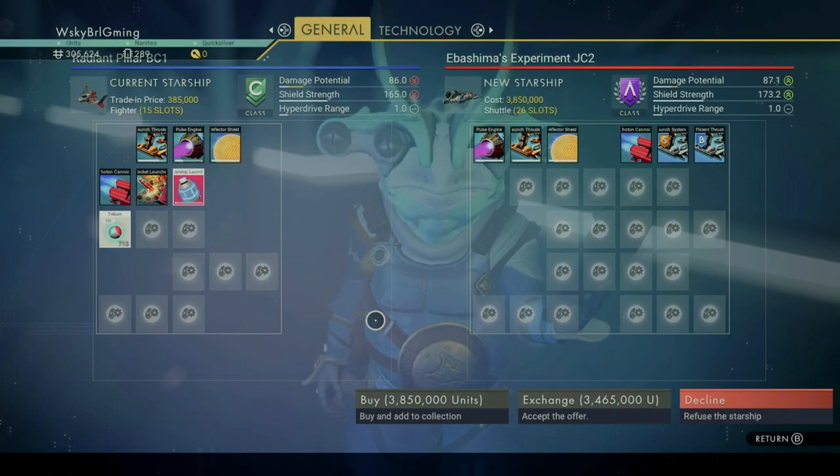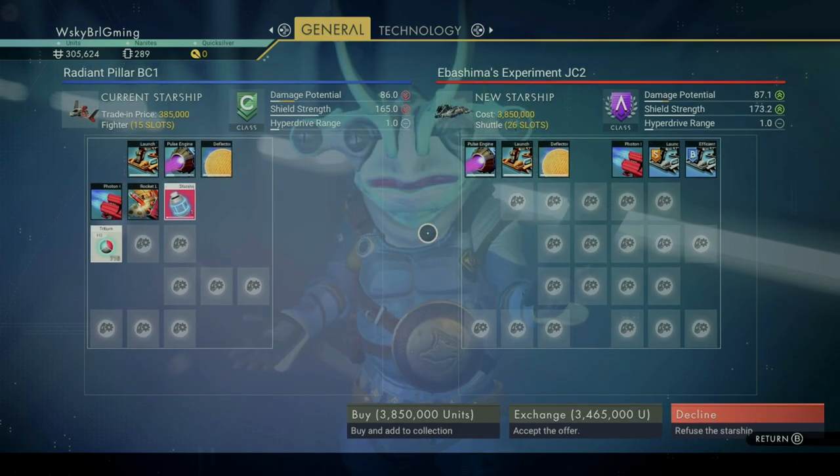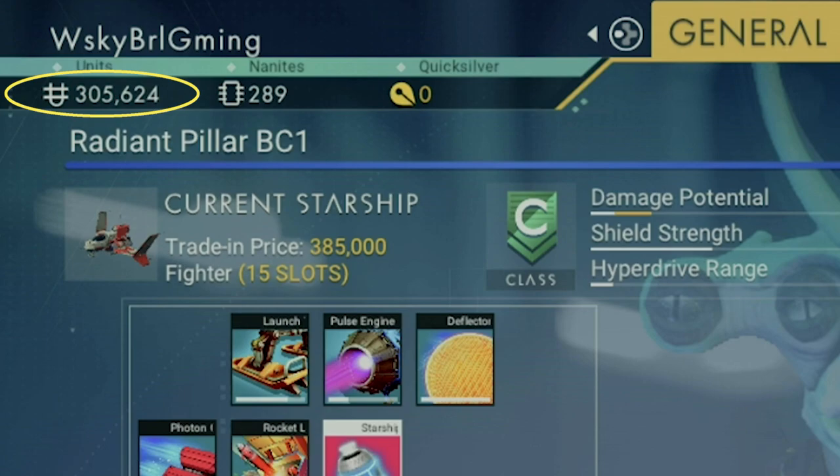So speaking of units and spending, let's take a look at the various currencies in the game. If you go into your menu screen, you can see that we have a few different currencies. Units are used to purchase ships and supplies from trade terminals and NPC pilots. Nanites are used for upgrading everything in the game such as modules, which provide a boost to your multi-tool, exosuit, exocraft, as well as your ship.